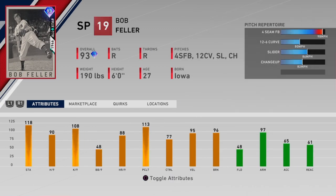Next up we got Bob Feller. It's a really, really nice card. Honestly, besides the walks per nine that is a little low — he might be hard to locate with — but overall the rest of his stats are pretty nice. He's got a really nice velocity break, Ks per nine, it's all really solid. Fastball, curve, slider, change. If you're looking for another guy to add to the rotation, might be a solid pick.